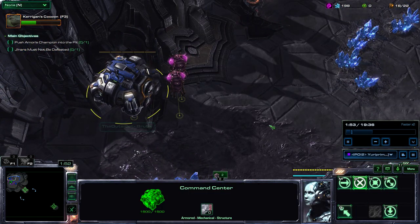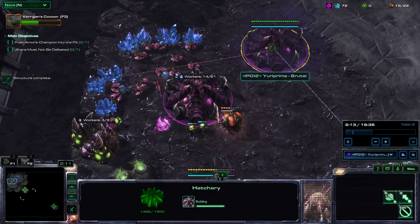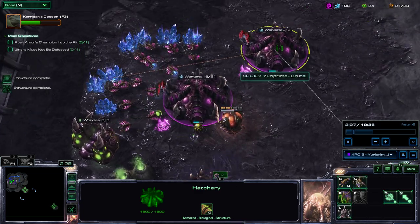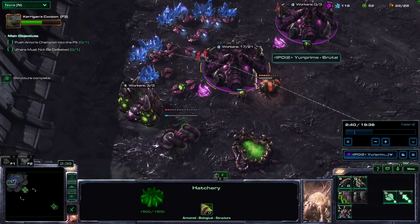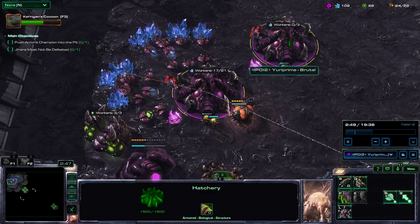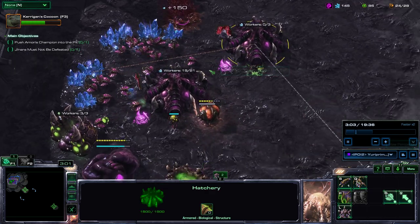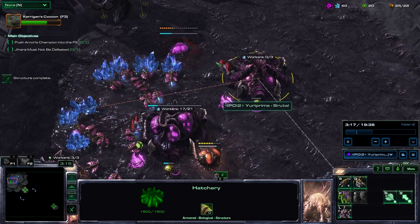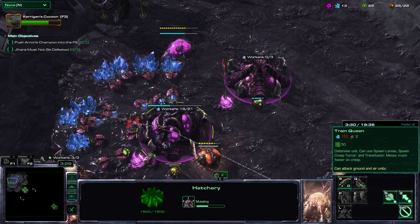My ally also made one worker before he left, so I did not get his starting 50 minerals. You can also see that I'm making a macro hatch, and I usually make a macro hatch instead of a queen. You can use queens if you like, but because most of the time I forget to inject, I'll just use a macro hatch. In the early game, the macro hatch also gives you larvae quicker, because the building time for a hatchery is quicker than the building time of a queen plus the time it takes for the first inject to spawn.